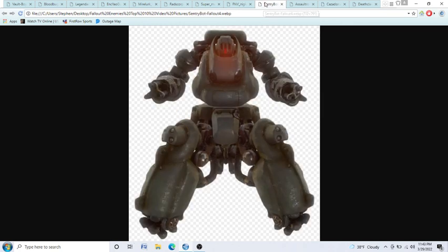Coming in at number 4 is the Sentry Bots. Sentry Bots can be found in Fallout New Vegas and Fallout 4. The best way to kill these guys is definitely with guns — more specifically, energy weapons. I would say either laser weapons or plasma rifles, because if you go at them with bullets, look at all this armor, it will be very, very difficult. And melee weapons? That's just a death wish waiting to happen. These guys are definitely a defensive powerhouse with machine guns right here and right here. Definitely go at these guys with either a laser rifle or a plasma rifle — use energy weapons against them.